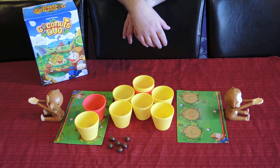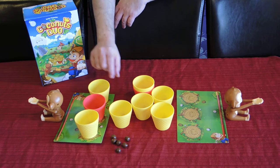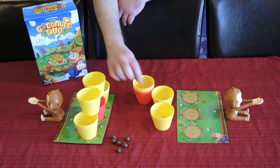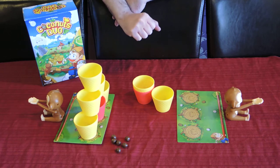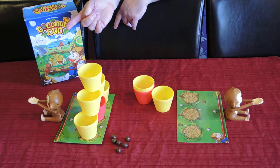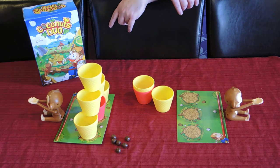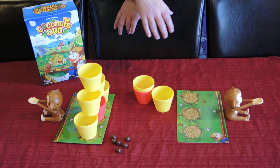So that's the essence of the game. The game ends up looking like this — you stack the six cups on top of each other. You also have the ability to aim and get a coconut into your opponent's cup, in which case you acquire that cup.